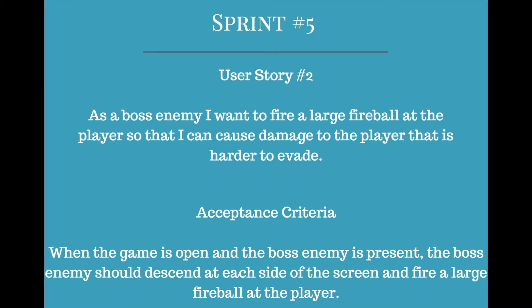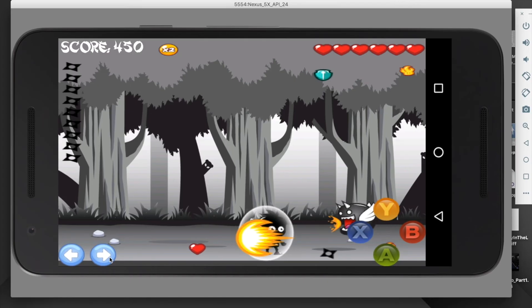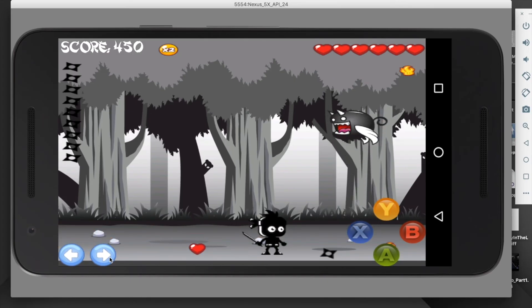My second user story was: as a boss enemy, I want to fire a large fireball at the player so that I can cause damage that is harder to evade. The acceptance criteria was when the game is open and the boss enemy is present, the boss enemy should descend at each side of the screen and fire a large fireball at the player. When the boss enemy drops, he fires a fireball at the player.